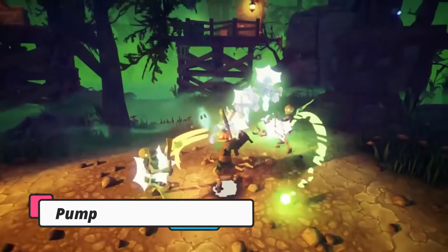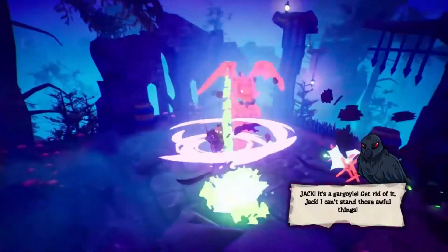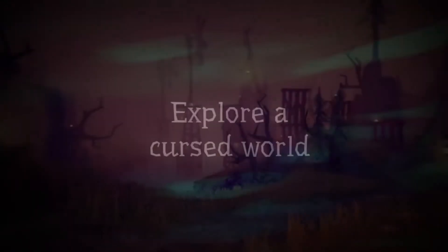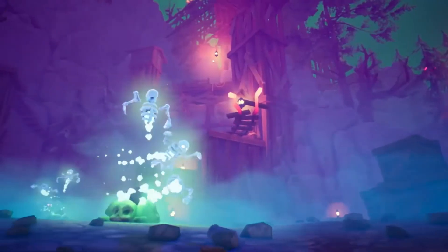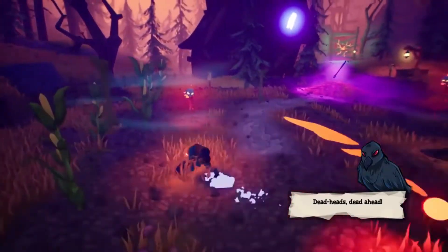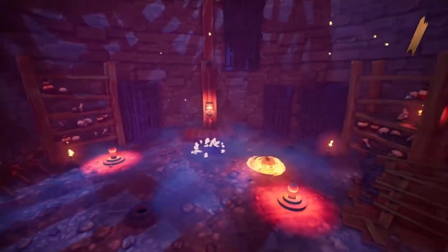Next up we have Pumpkin Jack. Take on the role of the mythical Pumpkin Jack as you platform your way through various levels to annihilate good and perform the devil's work. Along the way, you'll solve puzzles, explore new locations, fight enemies, and find animal companions to battle at your side. This spooky game is rated teen due to some language and fantasy violence.